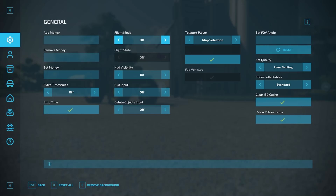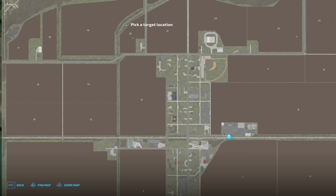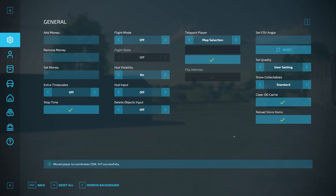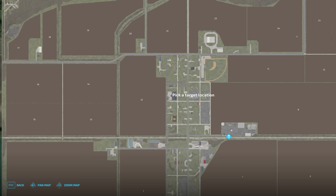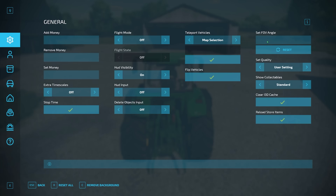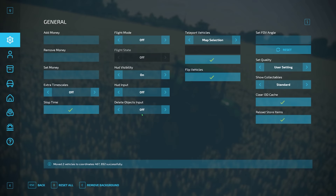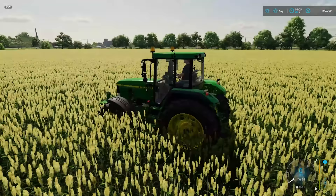It has everything from adding and removing money, speeding up time scales, pausing the game, and turning flight mode on and off using the J key. You can hide things like your money and the time in the top corner. Teleport is one of the biggest changes from FS19 — you can jump to anywhere on the map. We're up at the farm here; let's take ourselves down here, select and click, and we're now at the BGA. You can also teleport with your vehicle and any attached implement.